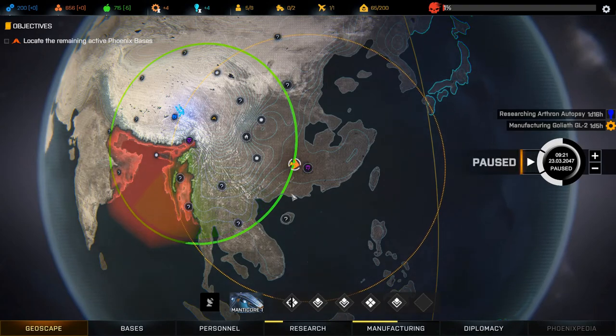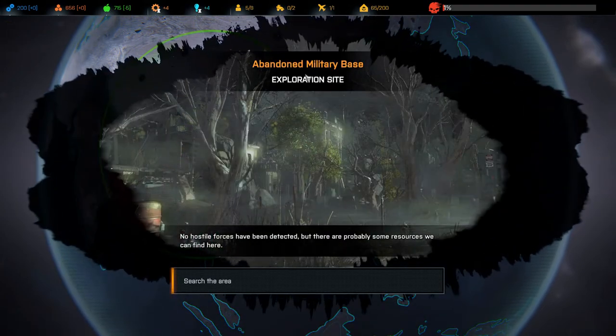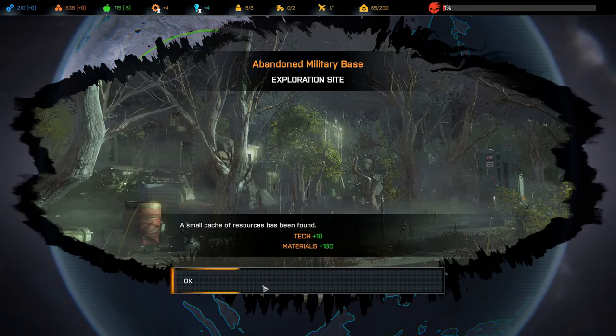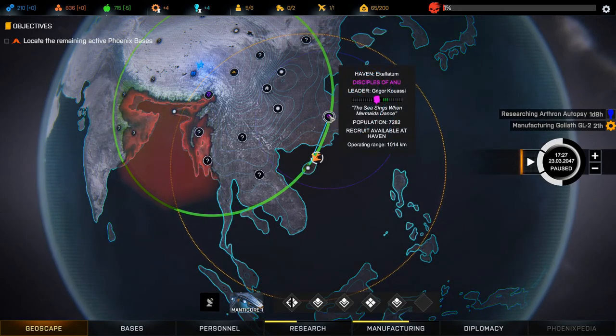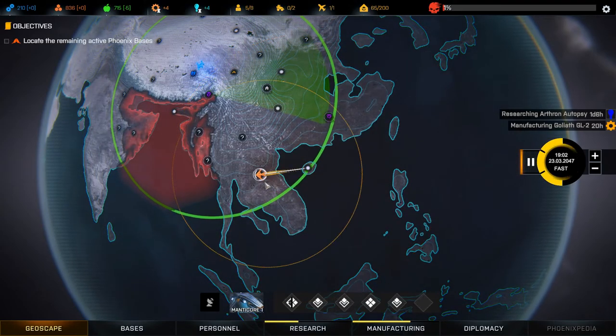Welcome back to Feeding Toys folks, we are going to explore down here. We found an abandoned military base exploration site - no hostile forces, 10 tech, 180 materials. All this exploring is really nice. We're researching, manufacturing a grenade launcher, meeting people. We've met another Disciples of Anu here, there's one over here as well, and no Jericho up there. That's our base and we're just going to continue exploring here.